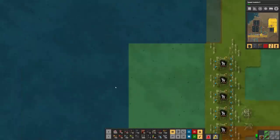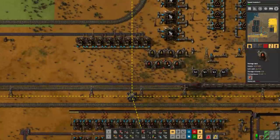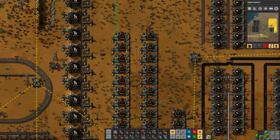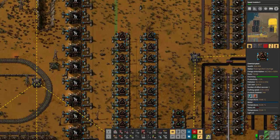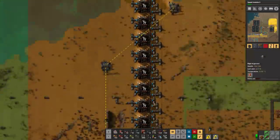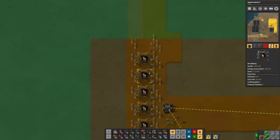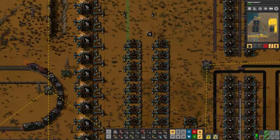Let's go ahead and put a little radar over here so we get a little bit of coverage over this area. How is our crude? Full on crude. We actually are accumulating light and heavy oil. Petroleum gas we still have none of — which means at this point we could extend our cracking so that we crack the heavy and light a little faster. Because if this is accumulating but the petroleum isn't, adding more refining will lead to overcapacity of heavy and light and not enough petroleum.